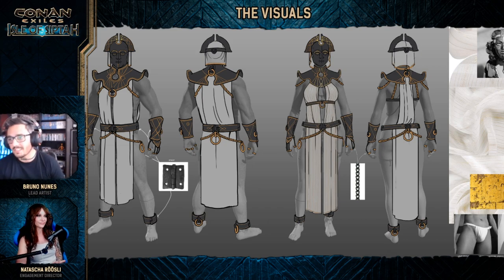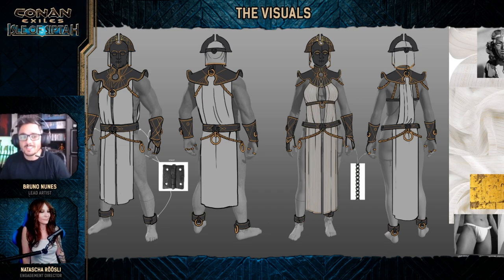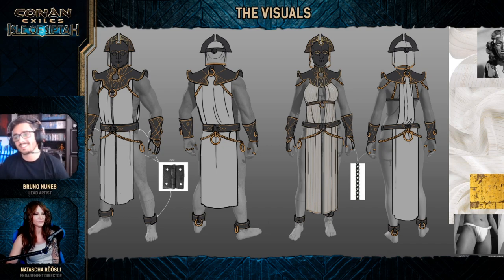The armors are based on the Elder Races armors. They were used to enslave humans. Because of that, we tried to bring the same aesthetics as the vaults — same inspiration. You have a lot of elements of Art Deco there, and a lot of the same materials and color schemes from the vaults.